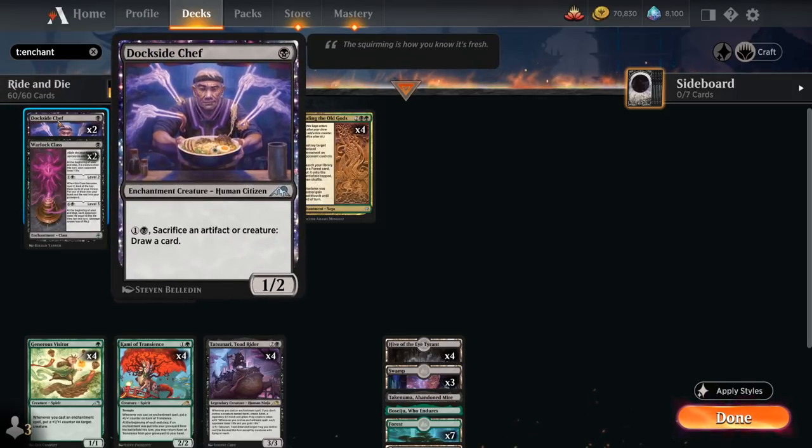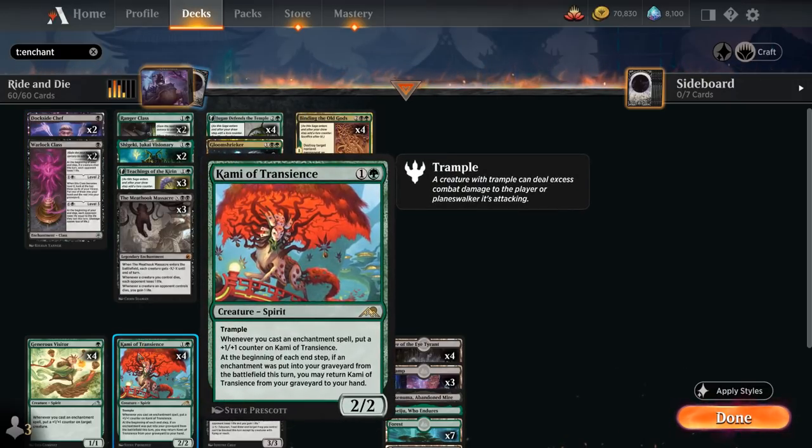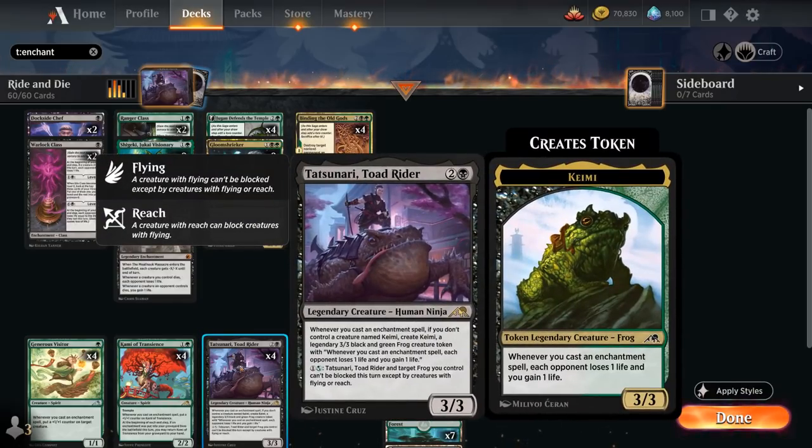Starting out at one mana with two copies of Dockside Chef, a 1/2 enchantment creature that for 1B can sacrifice an artifact or creature to draw a card. That can synergize nicely with cards like Kami of Transience or the 3/3 token from Tatsunari, as we can keep sacrificing and getting them back over and over.